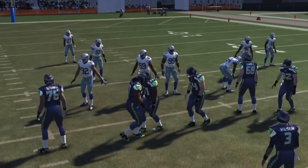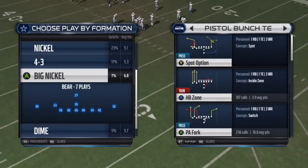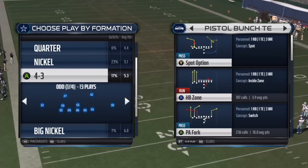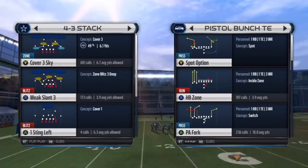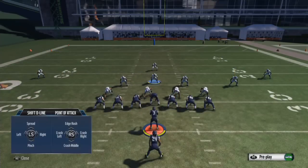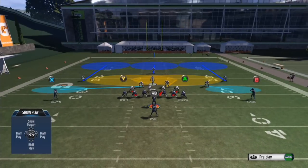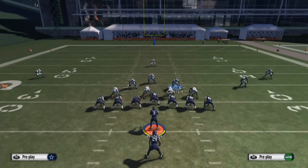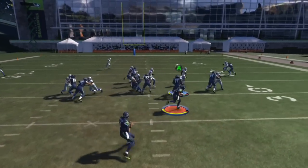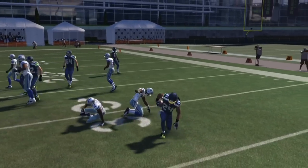For Ultimate Team guys who can't get the 4-6 playbook, an alternate is the 4-3 — I have it on 4-3 White Nine or sometimes I like 4-3 Stack. Going to Strong Power in 4-3 Stack with Cover Sky — I pinch the line down and crash the linebackers in. You might say that's not right, but sometimes in Ultimate Team when I don't have the Big Nickel Bear formation, this works. Look at that — you automatically stop the run.